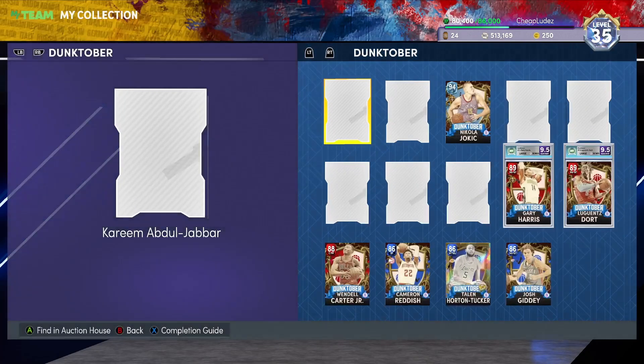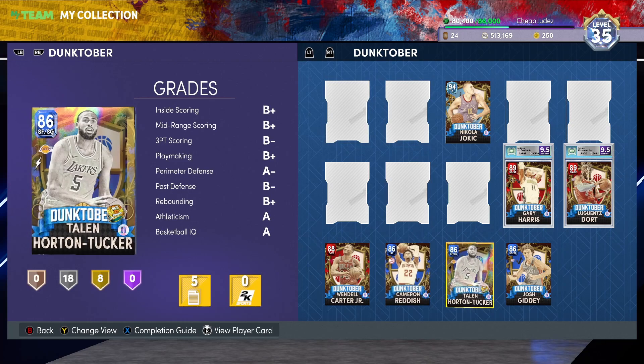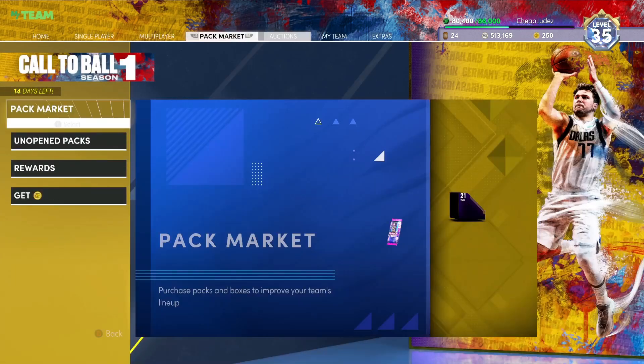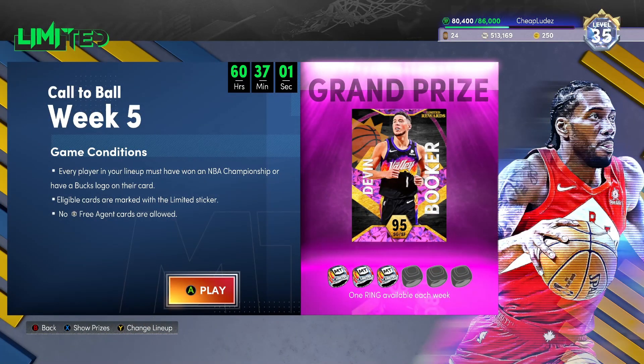I really wish the Heat would have won in 2020 so I could have used Duncan Robinson and Jimmy Butler, but it is what it is. LeBron, Wade, Bird — you can use all those guys, Kareem. This limited run kind of sucks because it basically allows players who either sink hundreds of hours into the game, spend a bunch of money, or all of the above to have a big advantage in team building. There aren't many budget guys you can use.